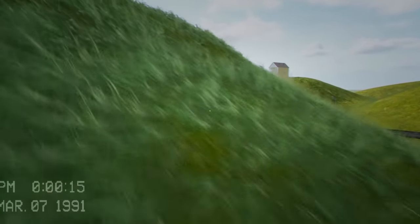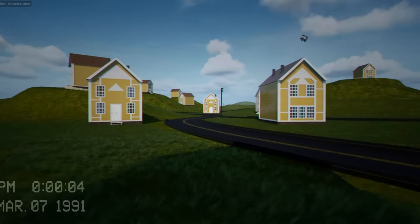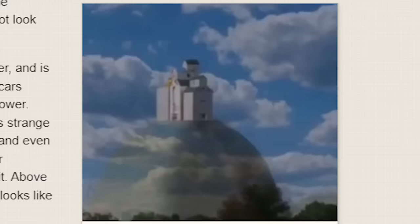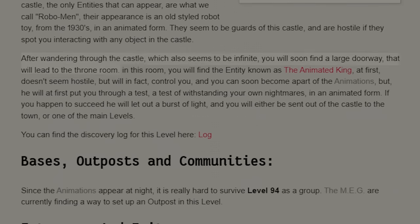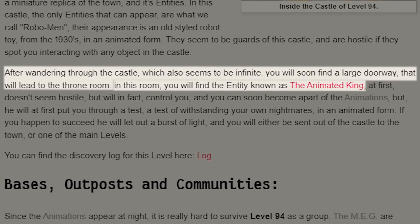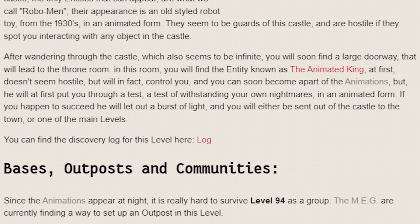The way you escape level 94 is by going from house to house during the day while maintaining your sanity level and avoiding any flying trucks as a result of my terrible coding skills. If you can survive the level for long enough, you'll eventually reach the floating castle, which contains a large doorway leading to the throne room. That room has a brand new boss entity known as the animated king, who is highly intelligent and will put you through a test to withstand your own worst nightmares.